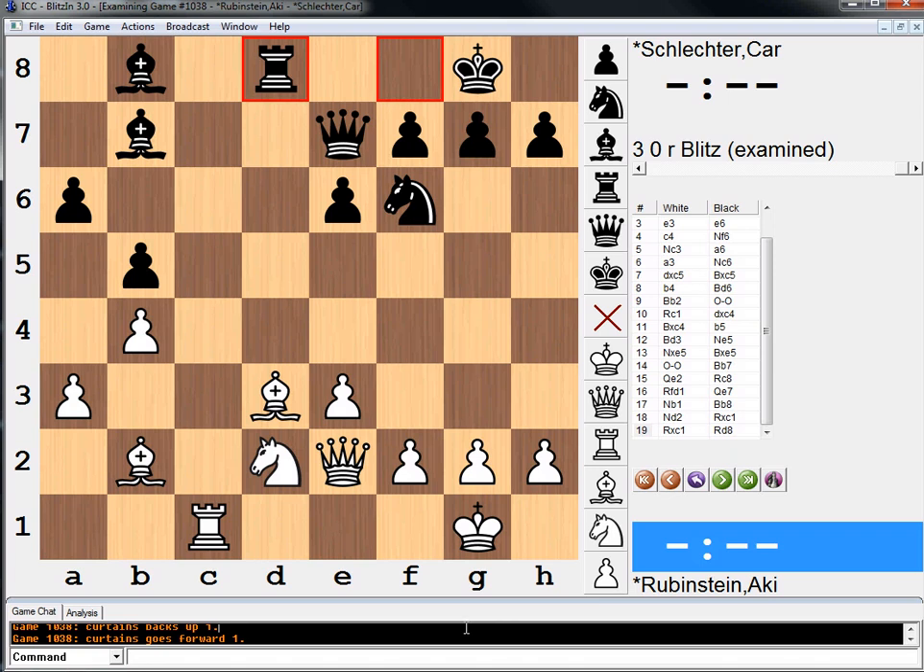In this position, Schlechter played the move rook to d8. The position is very, very symmetrical. Two bishops both look good for both sides, and the pawn structure is basically identical.